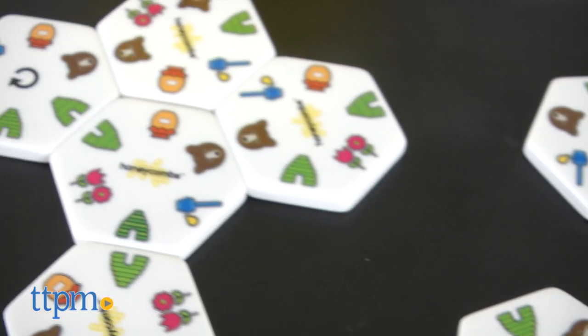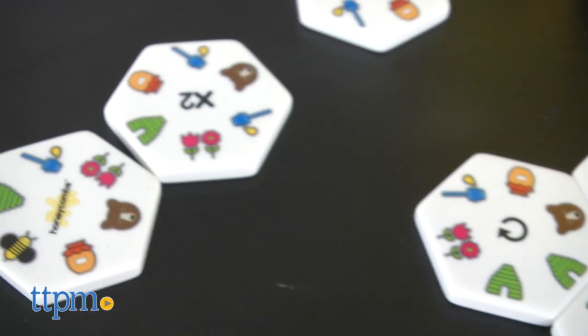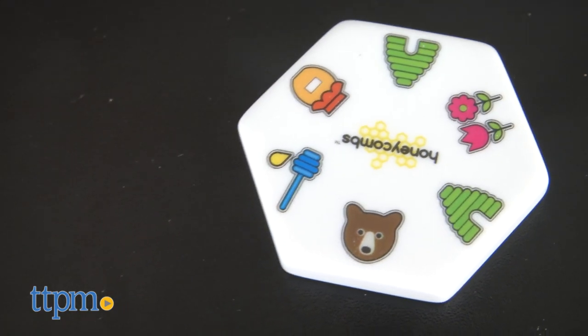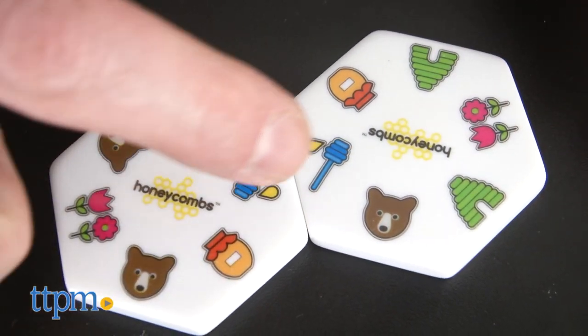Honeycombs comes with 52 hexagon-shaped tiles, instructions, and a nice bright yellow drawstring canvas bag. The object of Honeycombs is similar to the classic game of dominoes.